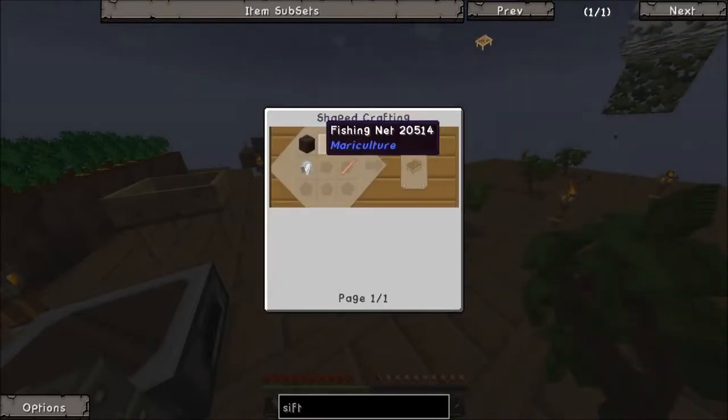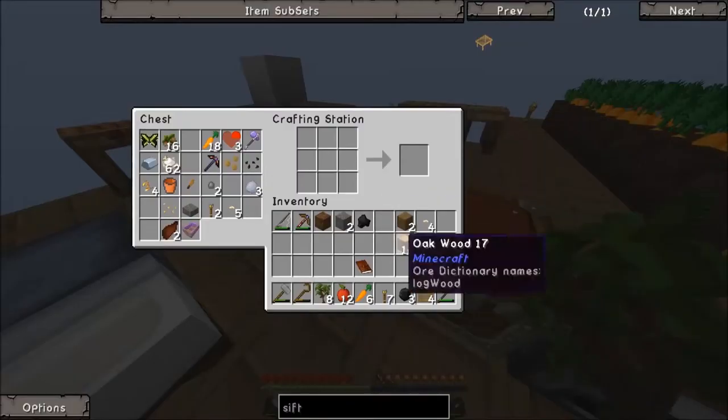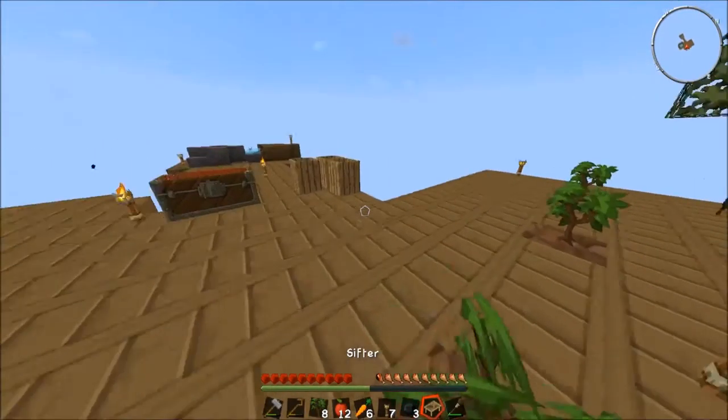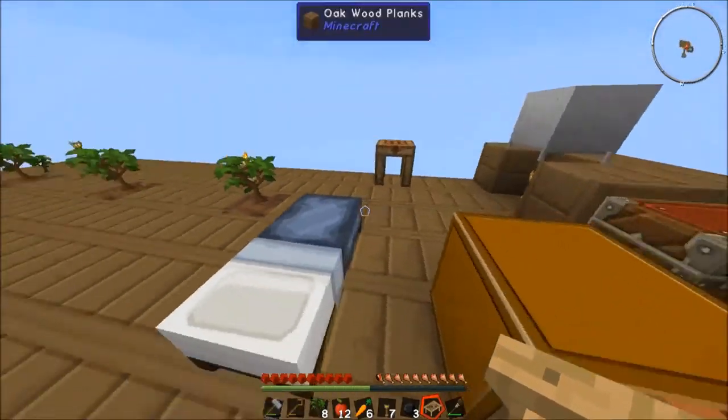Sifter - fishing net, okay, and then just wood. That is simple enough. So we need some more sticks, some more wood, and then fishing nets. I don't think I'm doing this right. I think it's just right here. Yeah okay - sifter. Sweet. So this sifter, I need a bigger platform.